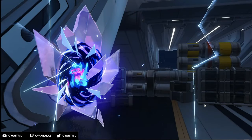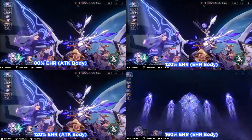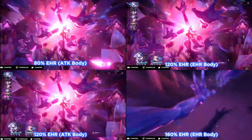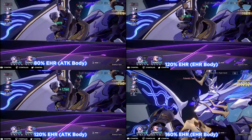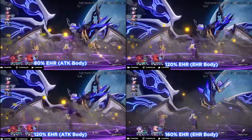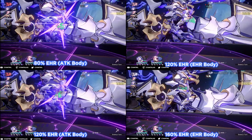We're back with another video. Today we're going to be looking at Black Swan's body piece — namely the effect hit rate versus attack percent body piece. In this video we're going to have two different builds. The top two builds are going to be the exact same relic pieces; the only difference is that the body piece is swapped.